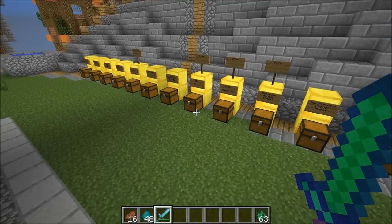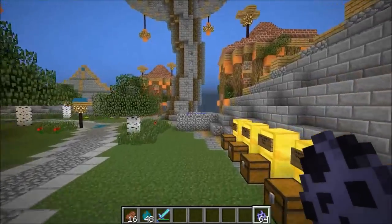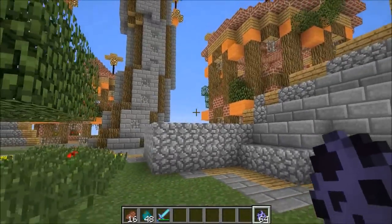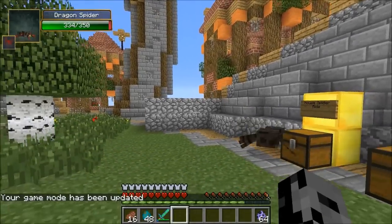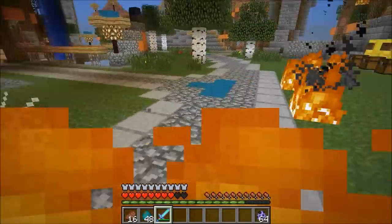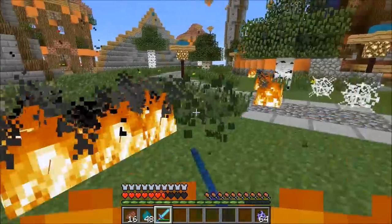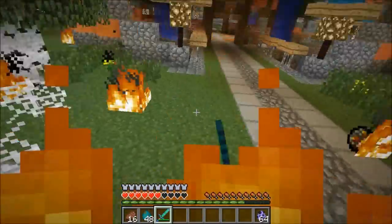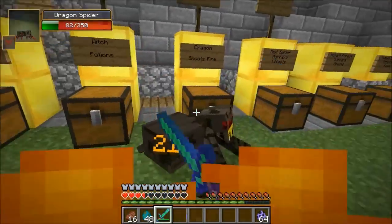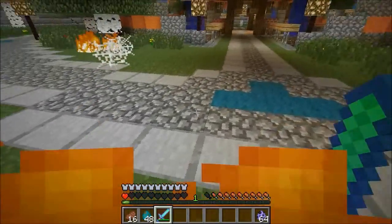The next one is the dragon spider — you'll find it in the nether, it shoots fire, and this one actually dies in water since it's a nether mob. Going back into survival — let's see if it jumps out at me. They're so quick in this mod, every single mob goes like a million miles an hour. It shoots fire — will I ever get a hit off? It keeps sinking under the ground. I got him! He actually did drop something — some spider fur. At the moment it doesn't do anything but they're probably gonna add it into some kind of armor.